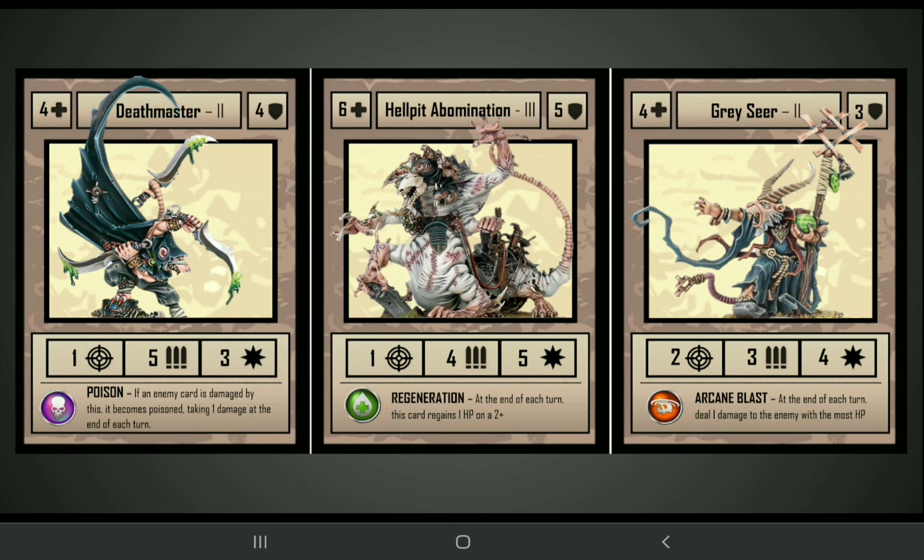In the center we've got the Hell Pit Abomination, which is a pretty beastly melee tank with Regeneration, healing 1 health on a 2+ at the end of each turn. On the right side is the Grey Seer, a tier 2 Wizard with Arcane Blast and actually a decently powerful attack.